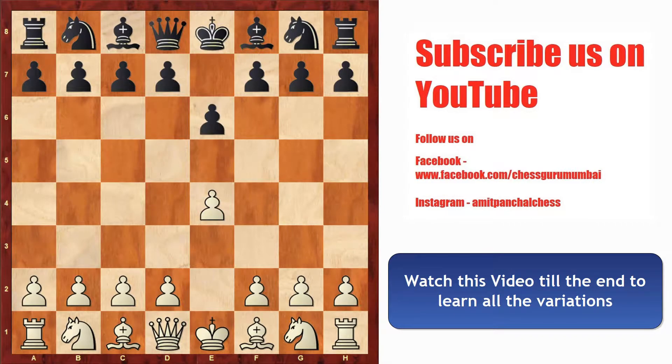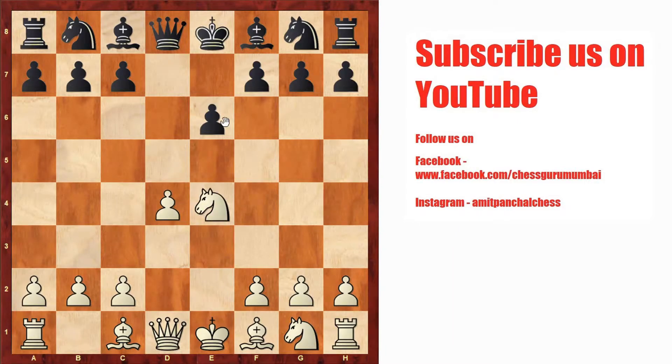White plays e4, e6 — the beginning of French defense — d4, d5, knight c3, d into e4, knight into e4. Here black basically has two main options: either he can play knight to d7 or he can play bishop to d7. The Fort Knox trap comes in the bishop to d7 variation, so we are going to analyze this today.